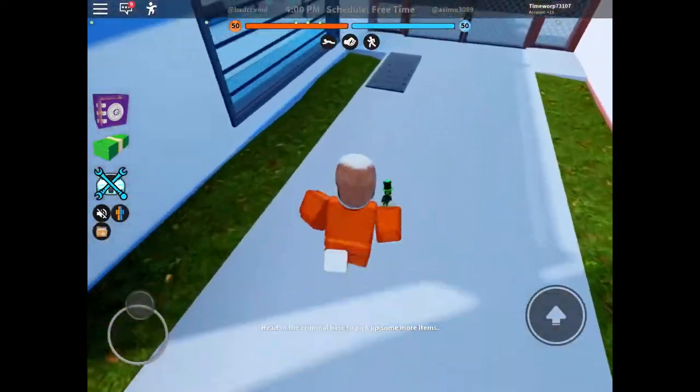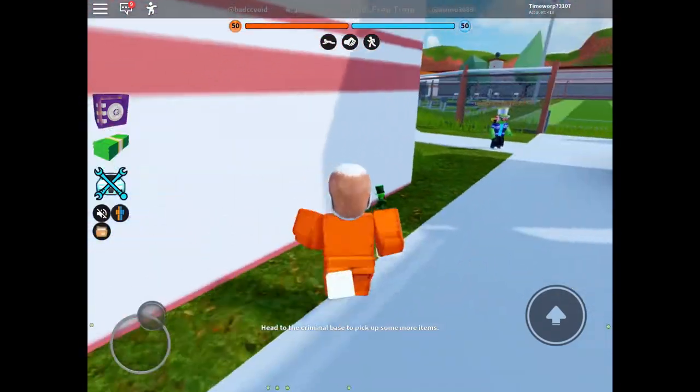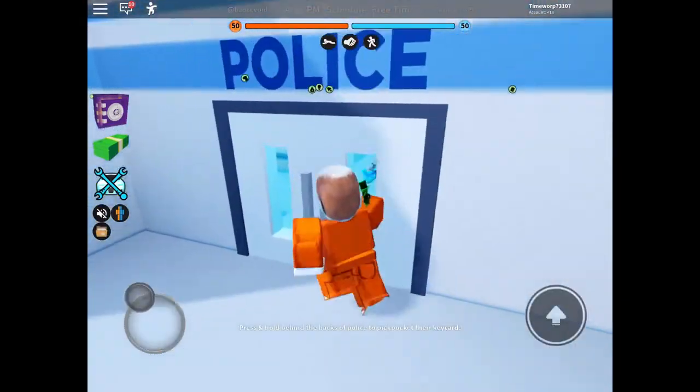Then you can go through the sewers, which is obviously the best way. This is the easiest and best way to do it. But the key card would be the best if you could get a key card.